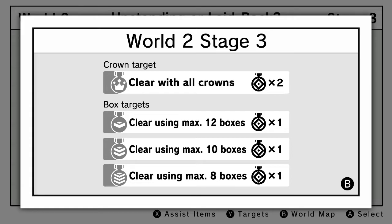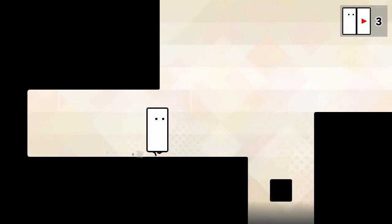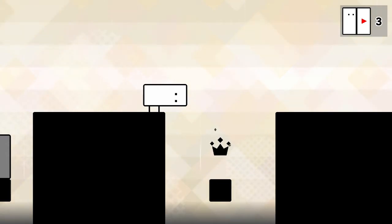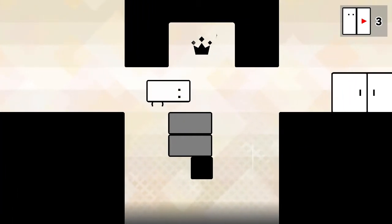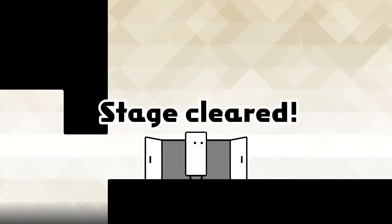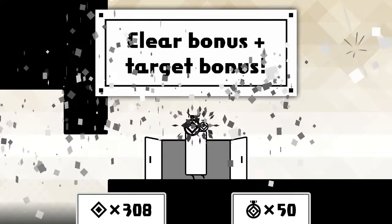Moving on to Stage 3 of World 2 — min-max target is eight boxes, box limit for single usage is three. Three on three. Let's hop up here. Like this? Oh okay, that'll work. Am I supposed to get it like this? Whoa, that was cool! That wasn't bad at all — actually kind of easy because I saw everything I needed to do right away. Maybe I remember more of this campaign than I thought I did.